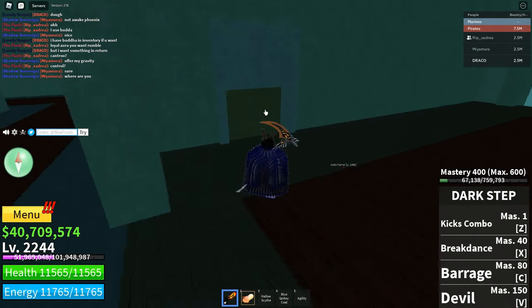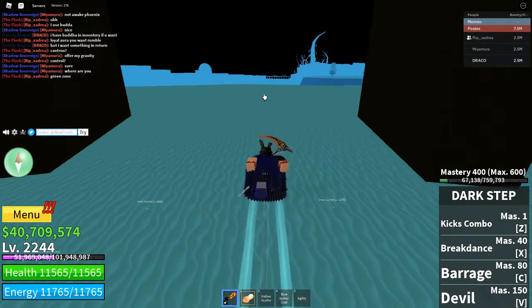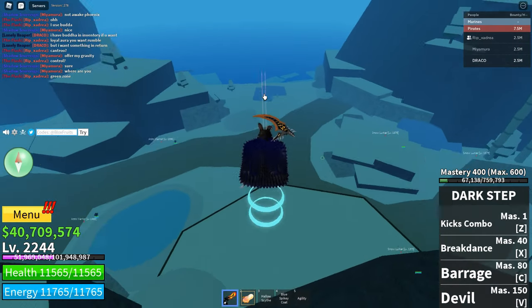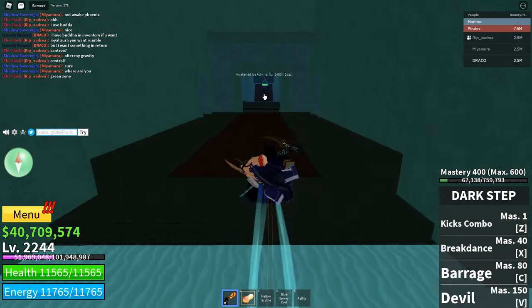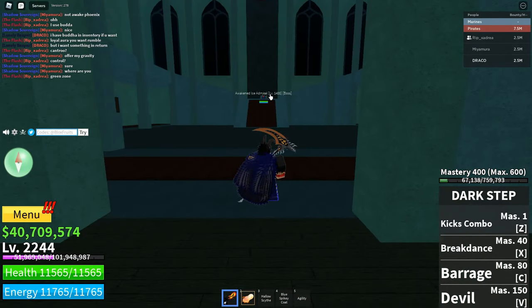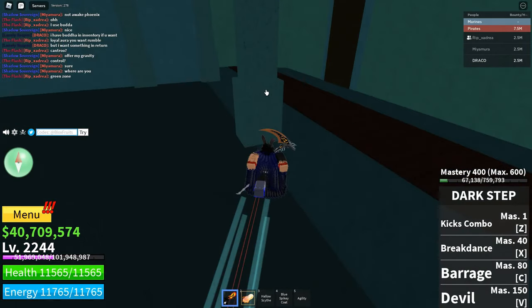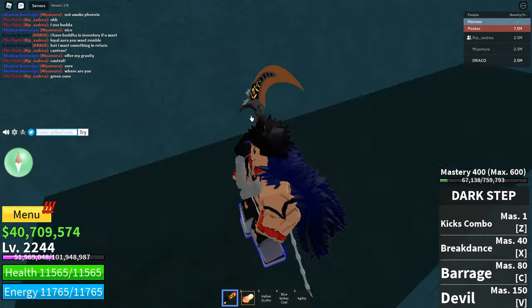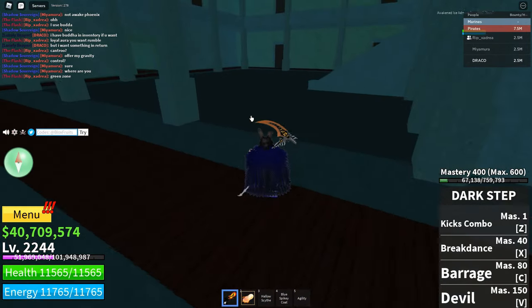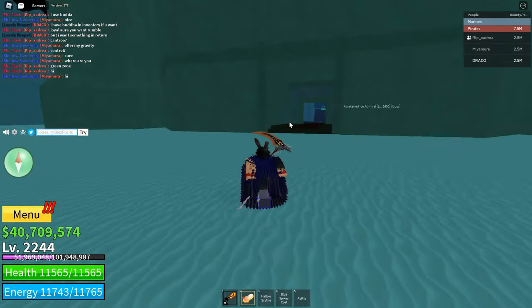To get the library key, you need to access the ice castle. Come down there, go up to the big castle up here, and you should be able to see a big gate. The ice admiral there can give you the library key to access this room, and he can also give you a key to get Rengoku, which is in here — but I already have Rengoku.